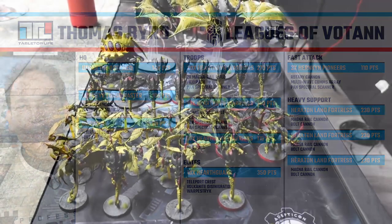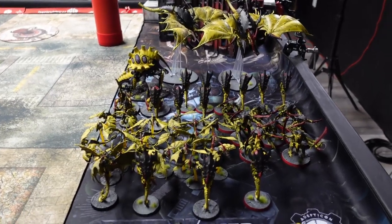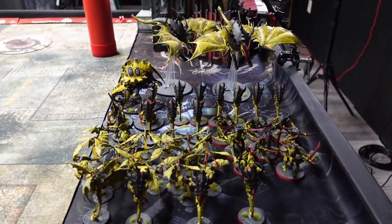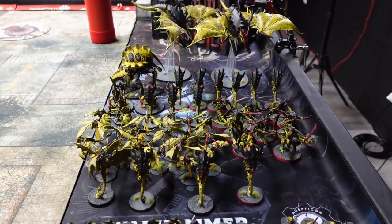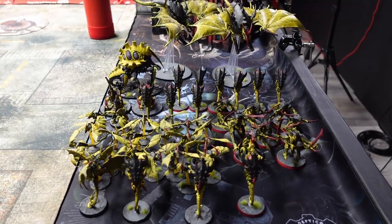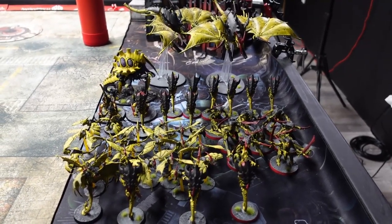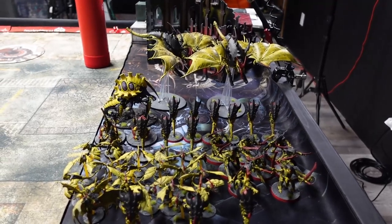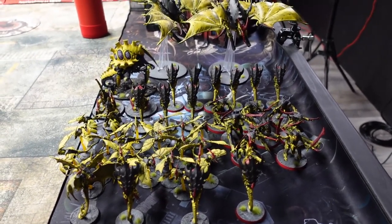Joe here on the Tyranids. As Thomas alluded to, I've got mortal wounds to bring to the table. If we're going to beat the dwarves, their big weakness is going to be in the psychic phase — not a lot of ways to deny powers, only the one Psyker, and their feel no paints are mostly 6-ups. Thomas isn't bringing the Berzerkers so it should be interesting. This list is modelled off the German WTC list which I thought was really cool and one of the best Tyranid tournament builds.